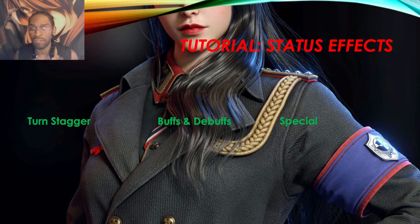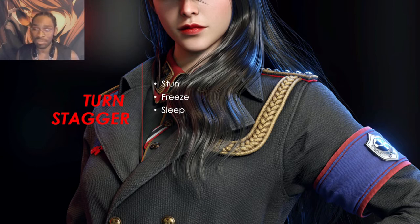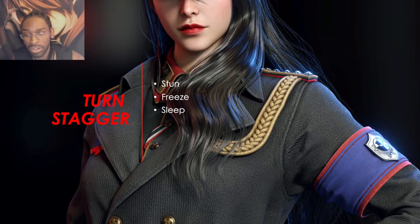Let's go into more detail about what falls under each category. Under turn stagger, you have: stun, freeze, and sleep. Stun will basically prevent the unit from taking any action. Sleep does the exact same thing as a stun. Freeze does the same thing as well — however, if you choose to attack a frozen unit, they will take more damage. It's very important to keep that in mind.